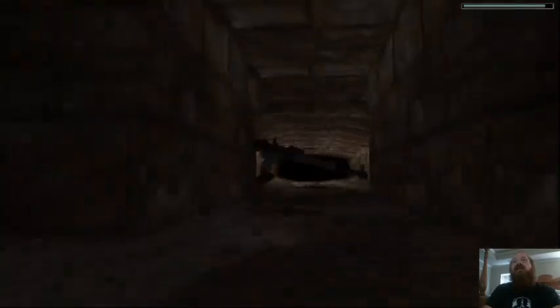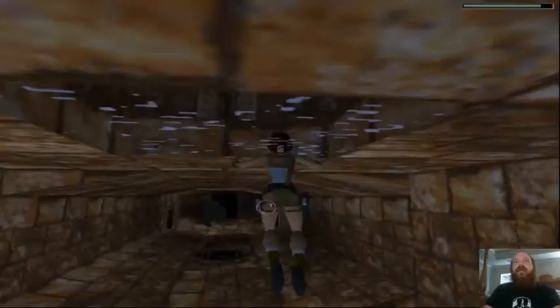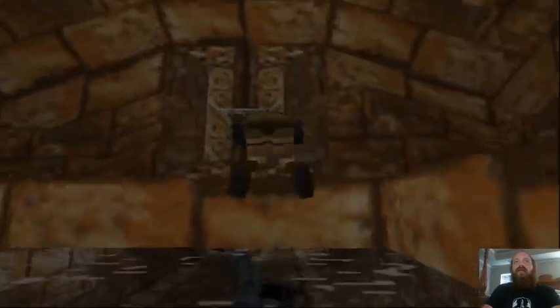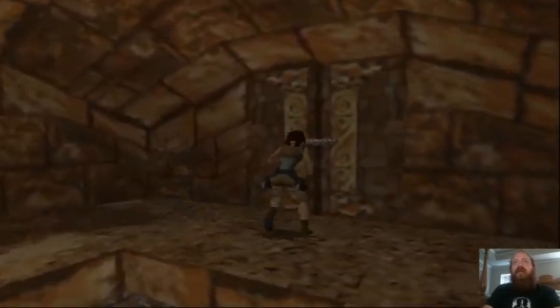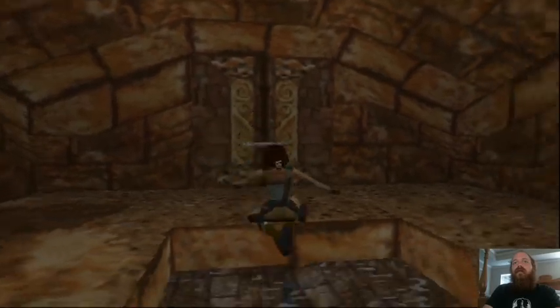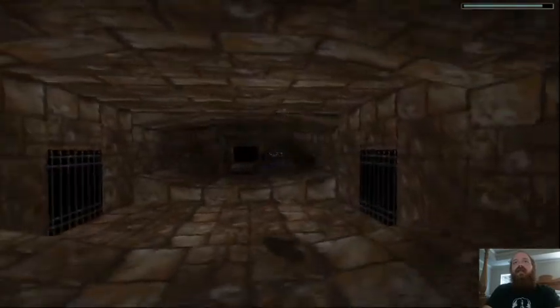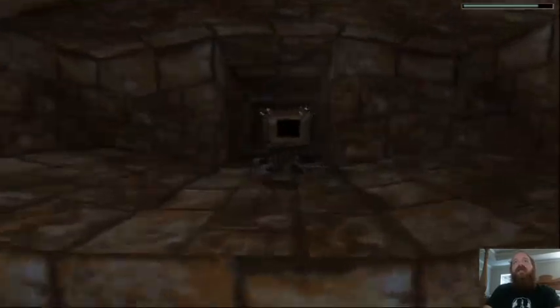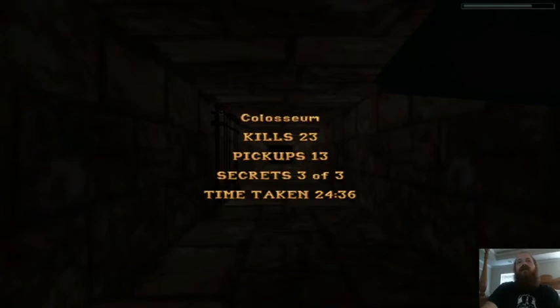Go ahead and come down this way - there's a pool of water. Swim through this channel. There's going to be a croc, so come out through this hole. There's going to be a switch that you pull, and that switch is going to open up a door down this way - and I believe this is the end of the level. Alright guys, thank you for watching Colosseum - 23 kills, 13 pickups, and all three secrets, in less than 25 minutes.